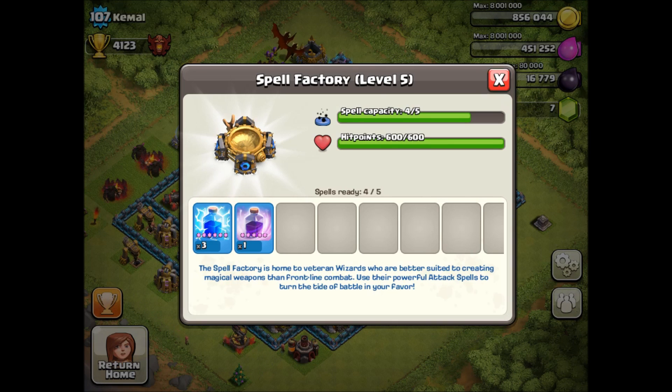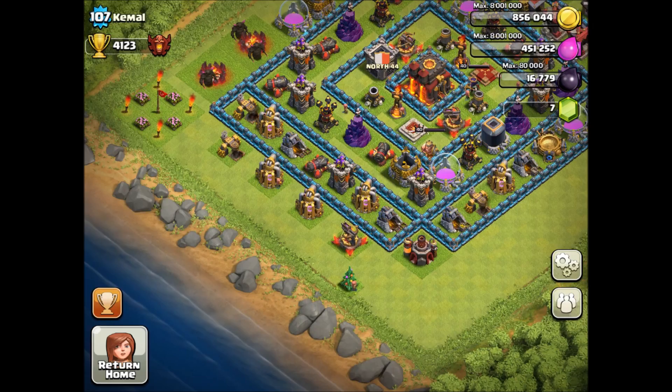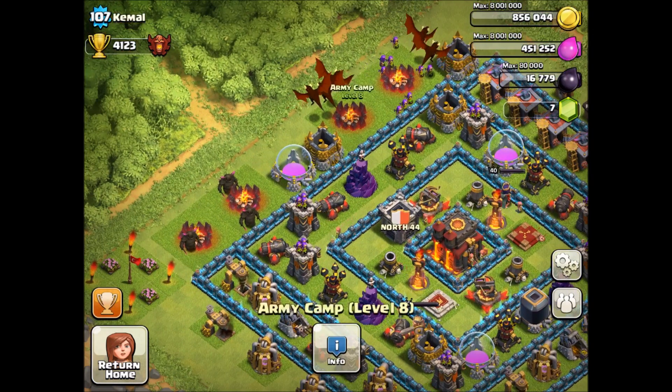They also have the new free spells, which he is not using right now — he's using a level 6 lightning spell, which is also new. And the third Inferno Tower right there is just going to make the defense crazy. I think attacks are going to get a lot harder for lower levels.